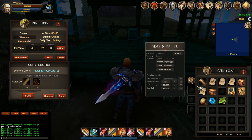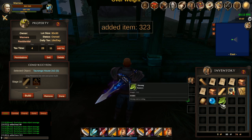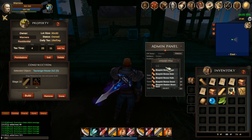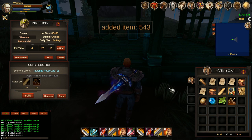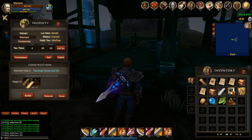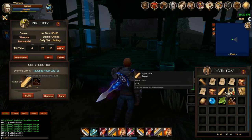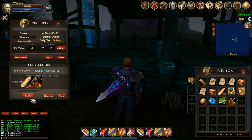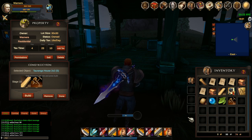Once I place it down you can see it starts building. Now we have our first stage of the house. You can't place anything inside at this stage - this is just a construction stage. To upgrade it we need resources. While you have the build menu open you can right-click on the house - it turns green and lists required resources. We need 40 bronze nails and 80 cyper planks. I'll grab those - cyper planks you craft at a sawmill.